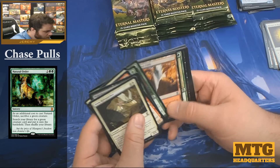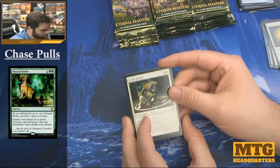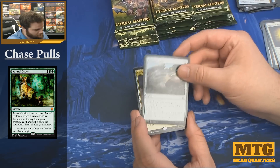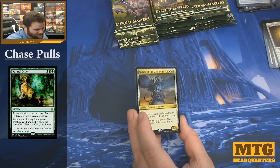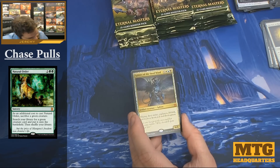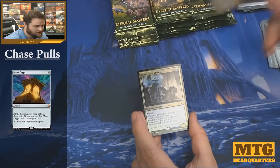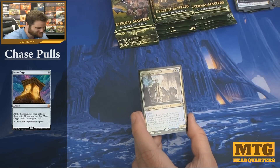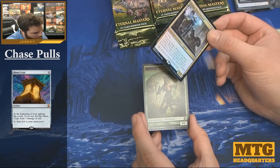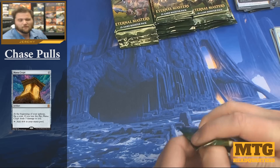Are we going to find a Jace the Mind Sculptor or a Mana Crypt? Face Fetters, Extract from Darkness, Prismatic Lens, and our first mythic is Sphinx of the Steel Wind — eight mana, six-six, flying, first strike, vigilance, lifelink, protection from red and green. And we have a foil Brago, King Eternal! Our foil rare is a Brago — so we had a mythic and a foil rare in the same pack. The foil Brago is worth a few bucks.